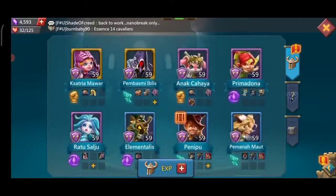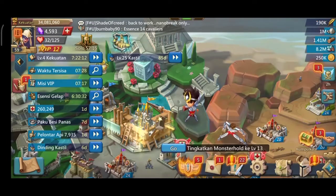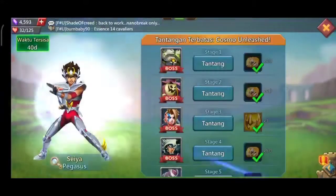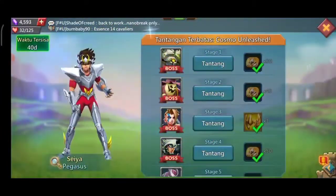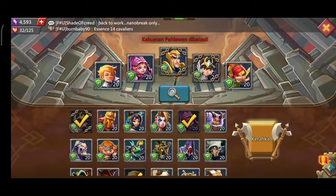Di sini hero gue baru sedikit ya guys. Kita coba ya. Gue di KD 400 ya. Kita mulai aja ya. Oke, boss pertama ya. Di sini boss pertama bakalan ngelawan Geolord ya. Kita coba. Di sini gue pakai Primadona, Ksatria Mawar, sama pengikut gelap ya guys. Dan bantuannya adalah penjaga sumpah sama Pegasus ya. Kita mulai aja langsung ya.